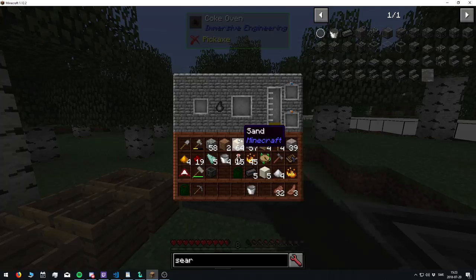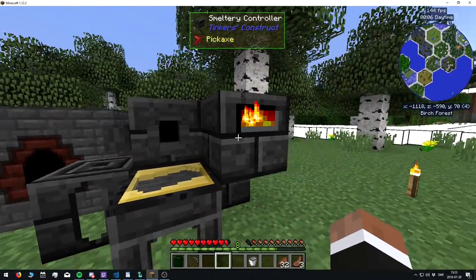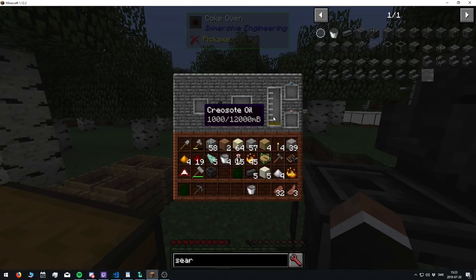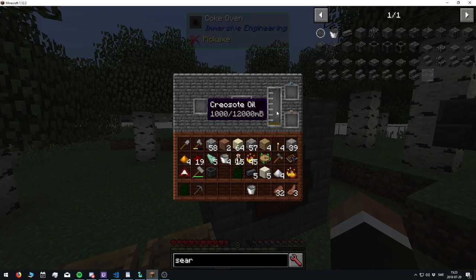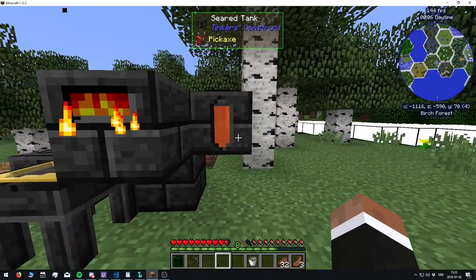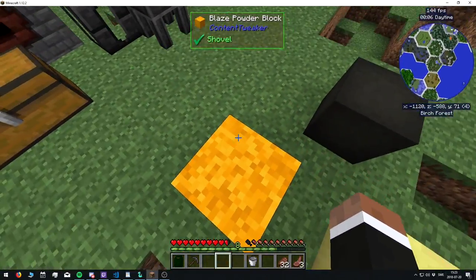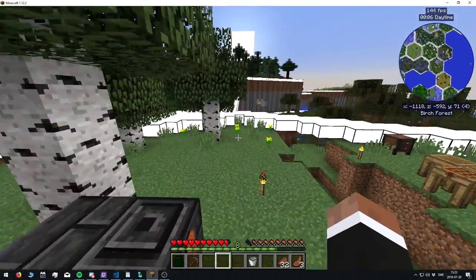Initially I was planning on using creosote oil to kickstart the smeltery so you could get an iron bucket and fetch some lava. But it turns out creosote oil isn't really a fuel source — it's a weaker acid used to preserve wood, so it's a bit far-fetched to use it in the smeltery. Liquid blaze is also probably a bit mythical, but I don't mind going there.